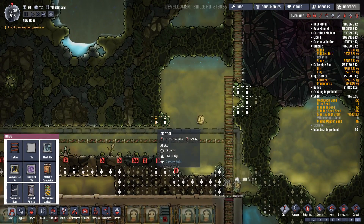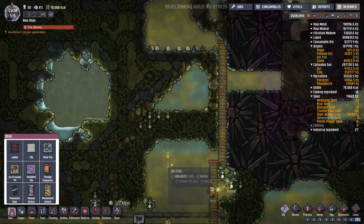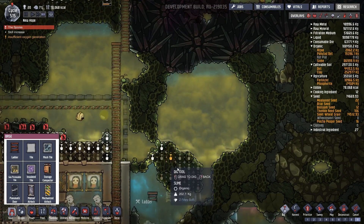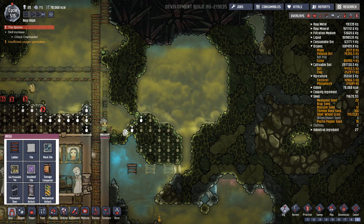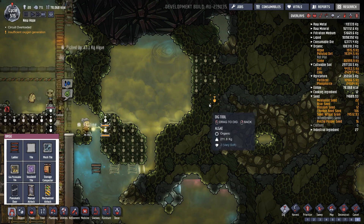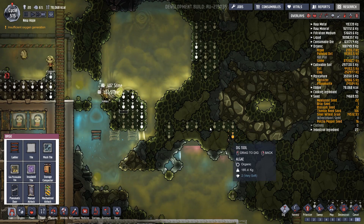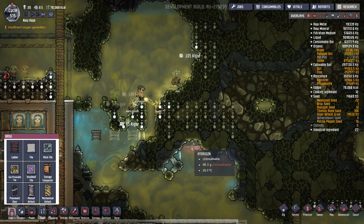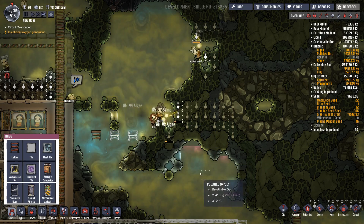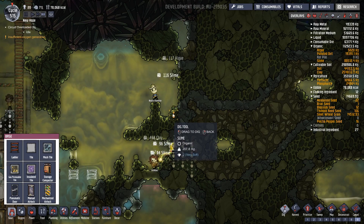We've got algae there - that's going to be quite an easy win. Let's dig all that lot out - we've got algae there, some more there. Oh, Noble - you can just dig out and let yourself drop.